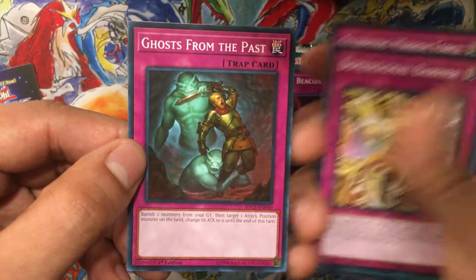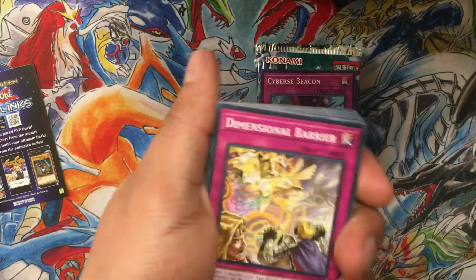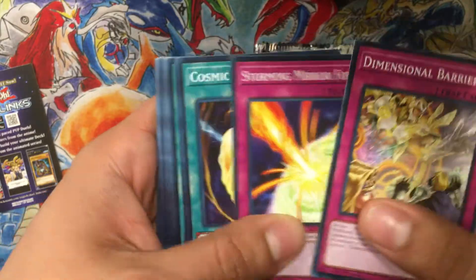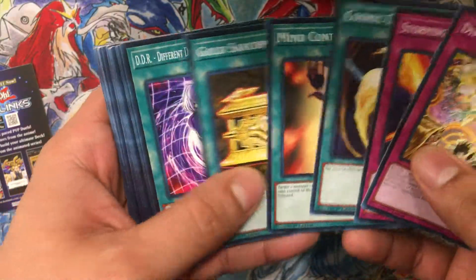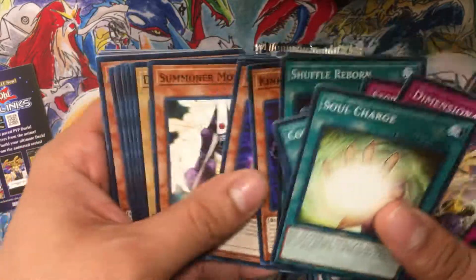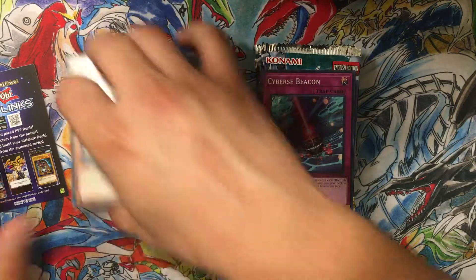And the last card is Ghost From the Past — banish two monsters from your graveyard, target one attack position monster on the field, change its attack to zero until end of turn. Kind of a lot of a cost just to make a monster zero, but I guess maybe you want to send monsters to the graveyard. Top cards from this set: Soul Charge, Glow-Up Bulb, Summoner Monk — not too shabby.